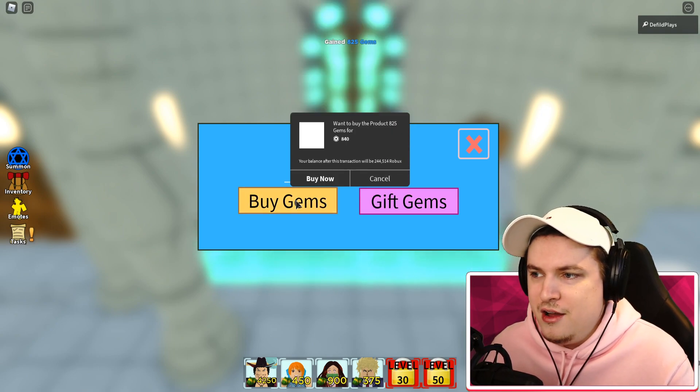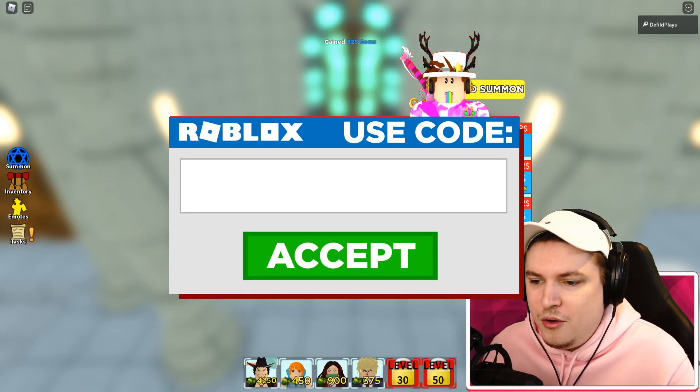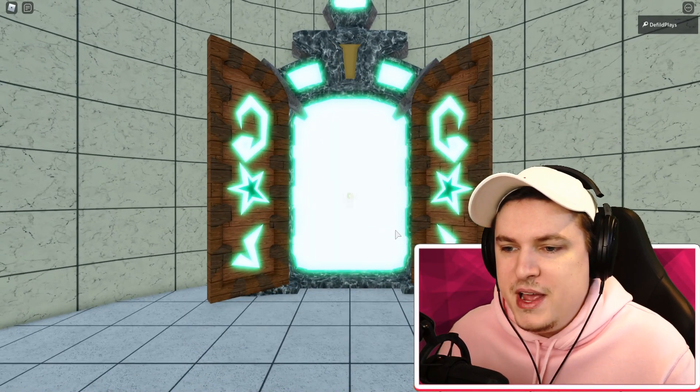If I want to evolve this White Beard five star into a six star, I don't really know how it works and I definitely need some stuff. I'll buy myself one first because maybe I need some other ingredients I don't know yet. So we're gonna start off with spinning today.